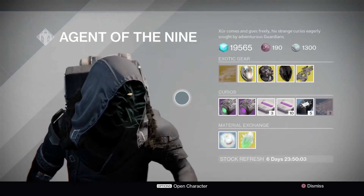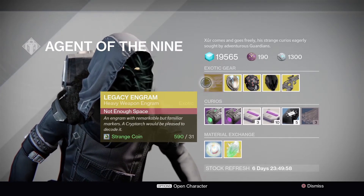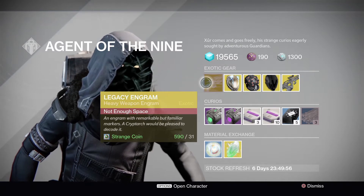Right, what does he have for sale this week? He has a legacy engram for the heavy weapon, which is still the overpriced 31 strange coins.